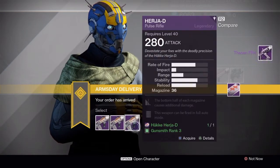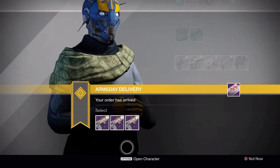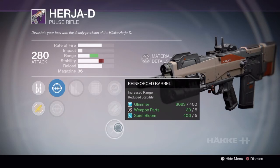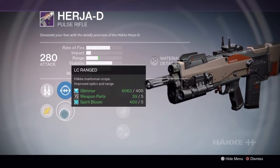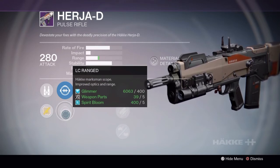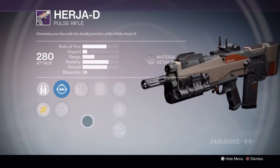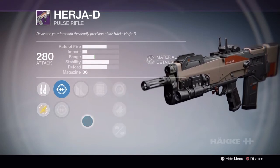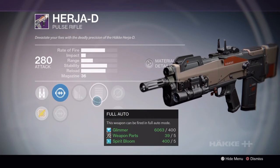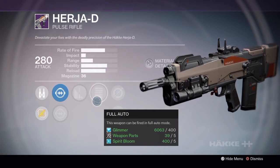I have another FR4 on my titan so I'm going to buy the rank 3 roll to mess around. Getting into the Hersia-D pulse rifle — all the rolls are pretty interesting, however the best possible roll is going to be the rank 3 roll. We have Reinforced Barrel for a nice boost to range and the LCU Ranged Marksman scope, one of the better scopes for Häkke weapons. We have Glass Half Full and Full Auto, so Glass Half Full procs at around 17-19 shots in the magazine. If you can control the upper left kick of the weapon, you'll have a breeze with this gun.